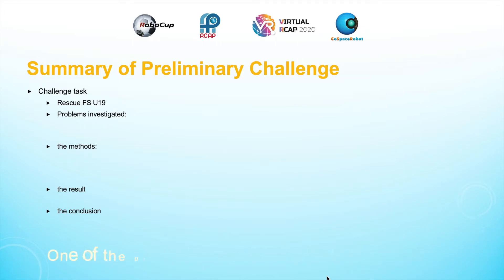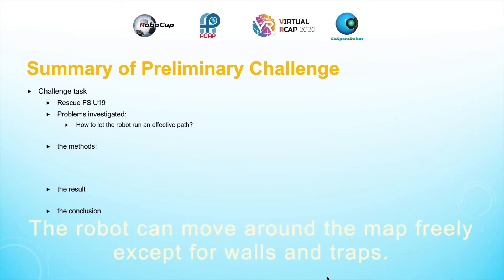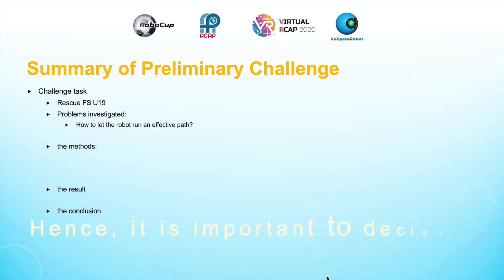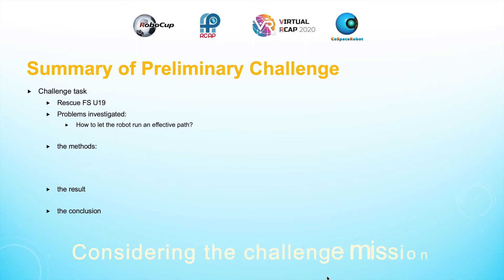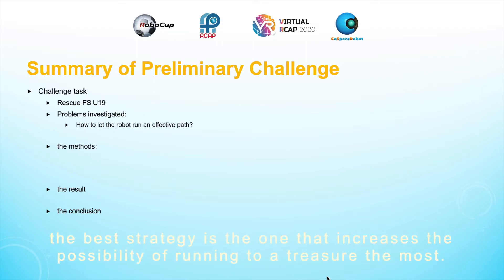One of the problems I investigated in this challenge is how to let the robot run an effective path. The robot can move around the map freely except for walls and traps, hence it is important to decide a strategy of movement that enables the robot to cover a path which leads to a higher score. Considering the challenge mission, the best strategy is the one that increases the probability of running to a treasure the most.